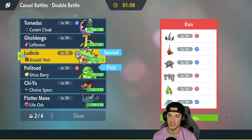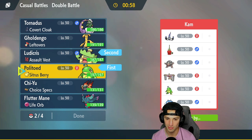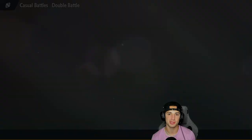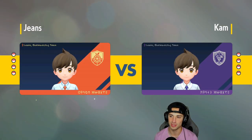We got Ludicolo who'll be super effective onto Golem, Chandelure, Politoed, and Poliwrath. We got Politoed here for nice little Helping Hands. Weather Squad is gonna come in for us again. I'm just gonna go Flutter Mane and Chi-Yu. Chi-Yu in the rain — don't really like it too much, but still with Dark Pulse and the Choice Specs you really can't go wrong with it. It can do some crazy big time damage and really start one-shotting Pokemon.